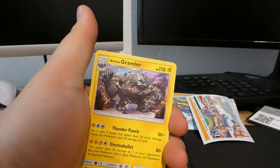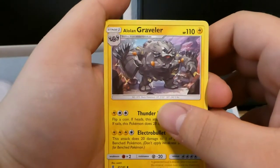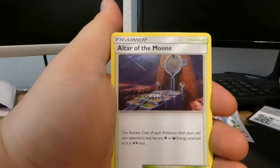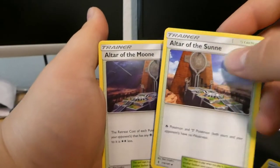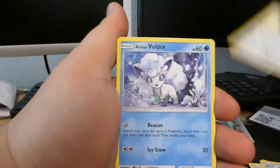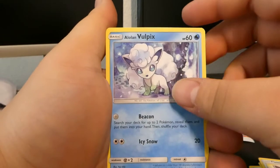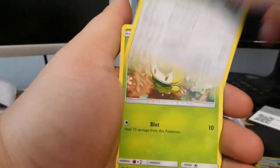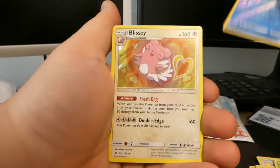Starting off with an Alolan Graveler, we got an Altar of Sun, we got Solgaleo, Lunala, Flashling, and we got Alolan Vulpix — this is the Pokémon I really need in my life.